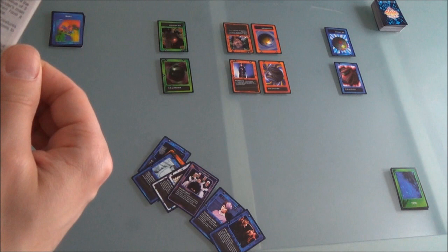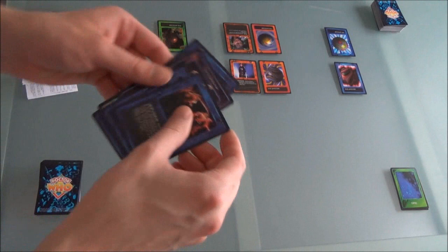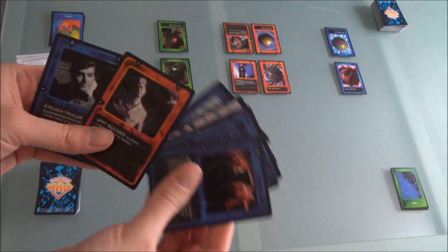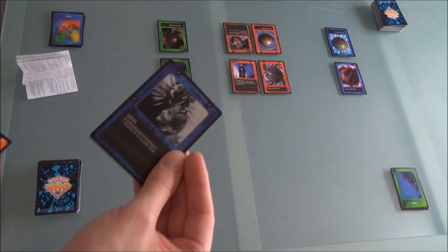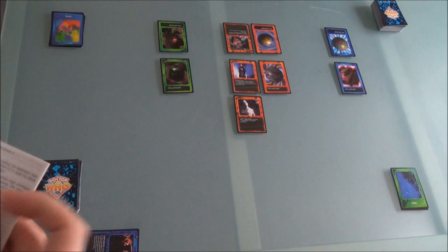Next turn for me. I'm going to concentrate on the present, so I'll choose the present zone. Draw a card — another future creature. I'm going to play a Unit Soldier. Next phase is the episode phase — I can't do that because the opponent hasn't got a card in each zone other than the watcher. So now we're going to do a combat.